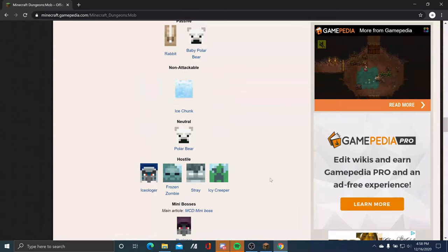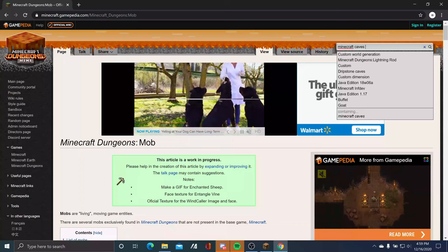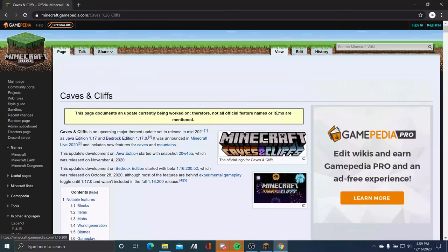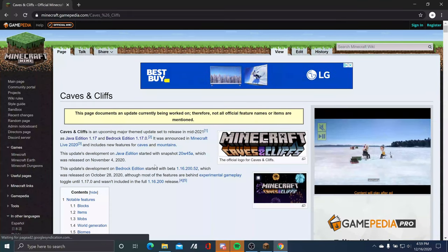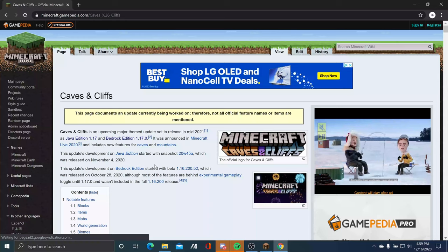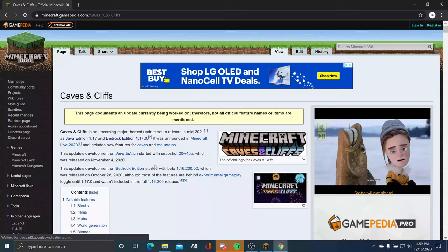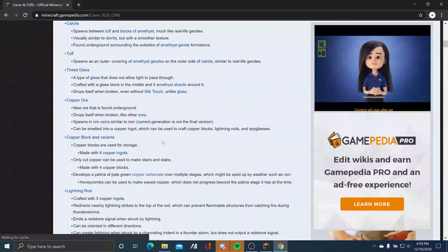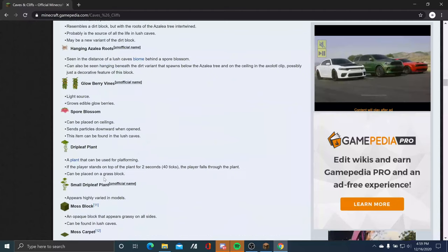Don't forget to read the article on the Minecraft Cave and Cliffs update — it talks about everything about the Cave and Cliffs update so far for 2020. The Cave and Cliffs update will be coming in the summer of 2021, starting from 20W45A. Those aren't all the blocks and items they have — there are also planned additions.